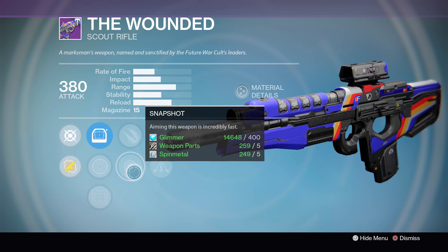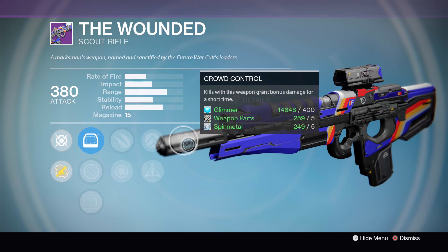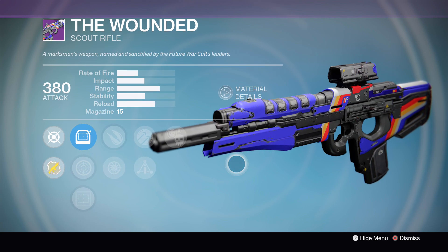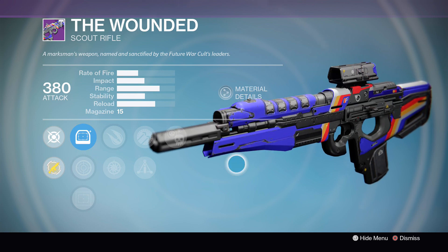Snapshot, Hammer Forged, Triple Tap, and finally Crowd Control. This thing isn't generally capable of one-shotting shanks outside of Crowd Control, but this is just such a fun PvE setup between Triple Tap, Explosive Rounds, and the ad management from Crowd Control itself that it's just too fun of a combination to really pass up.